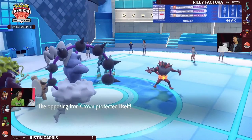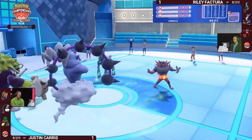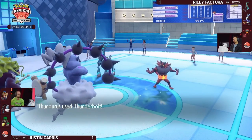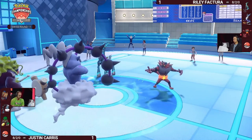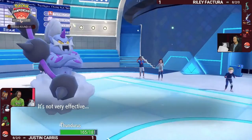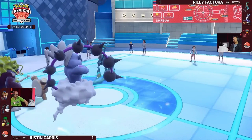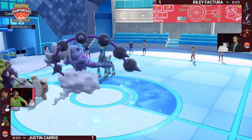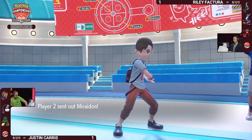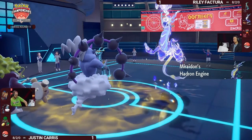Rillaboom just protects — one of the nice benefits of holding Miracle Seed instead of Assault Vest is that you do get access to Protect. The U-Turn from Incineroar — having Assault Vest means access to more coverage options than usual. On a team with Volt Switch from Miraidon, it's a great way to get Incineroar in as a defensive switch and back out again so Miraidon can maintain terrain control. Terrain control back up means Iron Crown's speed will be activated by Quark Drive.